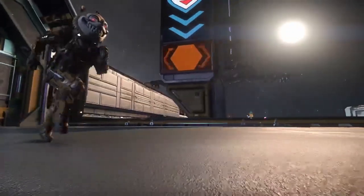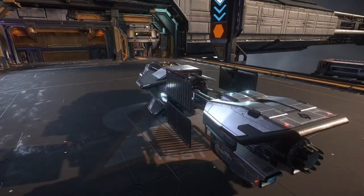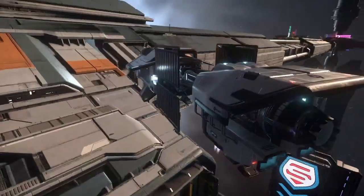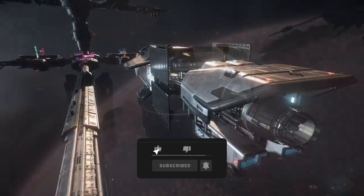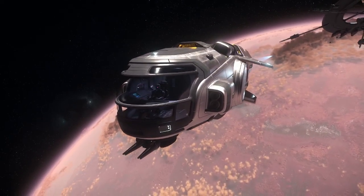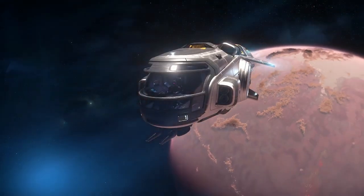Welcome back everybody, and for those new to the channel, welcome — I'm Dark Hour 717. Today we're going to bring you the latest in our ongoing ship guide series with the newest addition to the Star Citizen universe, the MISC Hull A. Before we get started, don't forget to hit the like and subscribe button to help me reach the goal of 5,000 subscribers. Thank you to everyone that has already subscribed — it is greatly appreciated.